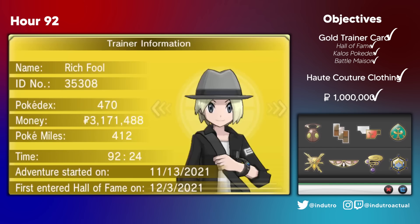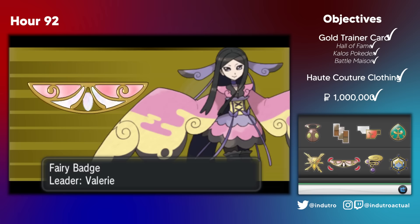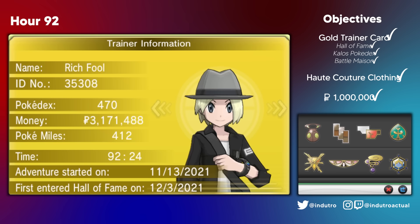At the 90-something hour, we got our Gold Trainer Card, successfully bought out the most expensive clothing items in the game, and finished the run with more than 1 million dollars in our wallet. This run was a lot of fun. It had its own types of stress and challenges, but ultimately it was a nice and much-needed break from doing primarily Nuzlocke videos. Let me know if you guys enjoyed this, or if you want more videos like this. I'll see you in the next video. Take care.